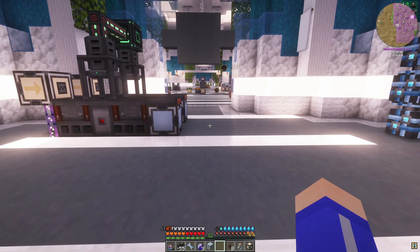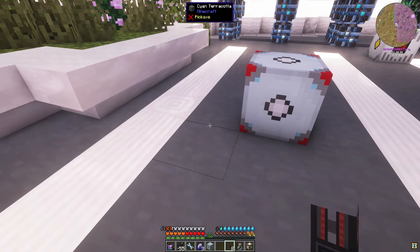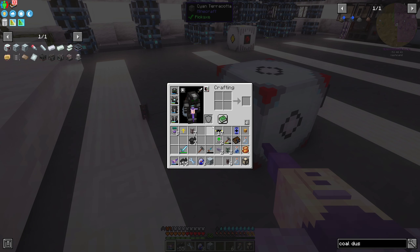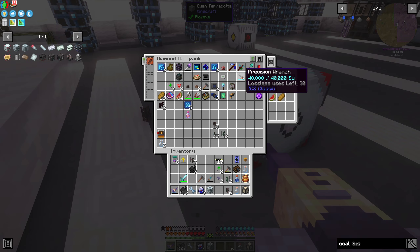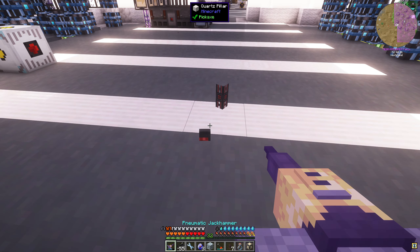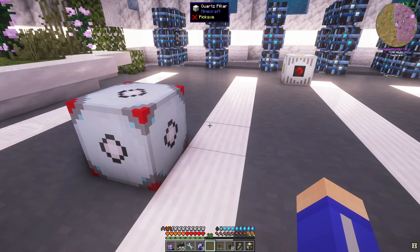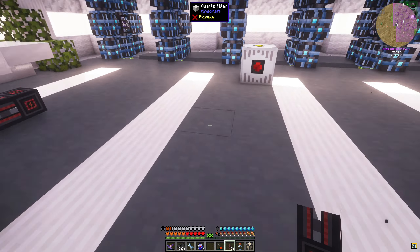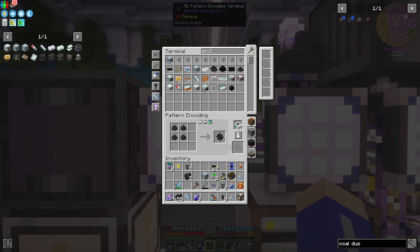We should get for that quest - we should get these three lapatron crystals, another one of these, and then these will be quantum overclocker of Greg's. To make this we're going to need a mass fabricator - we only need one. We need two of those stabilized blocks, and we need some glowstone dust. We'll just take a whole stack of that and put it in our system. So we got three of those, one of those, and some of that.